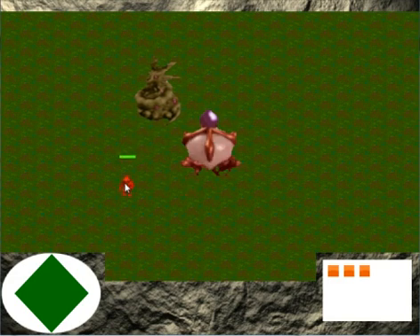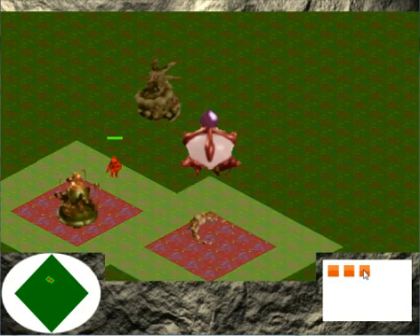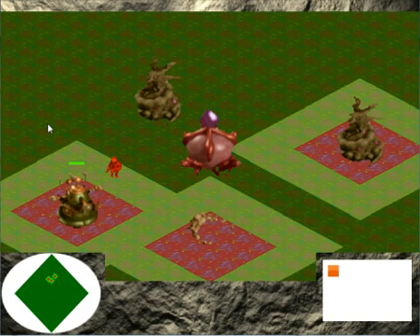This is our main worker unit at the moment, and you can place down a barracks or various other buildings. From these buildings you can set a placement point and you can spawn units. At the moment it's just spawning the units at the flag, but that will just be an assembly point location and they'll build and move to that location.